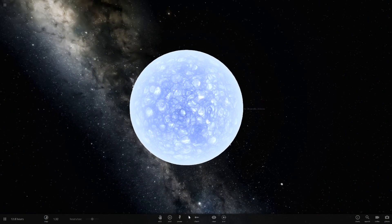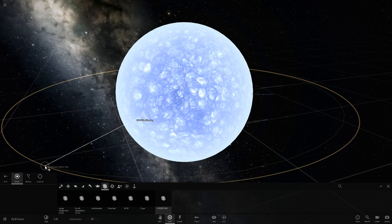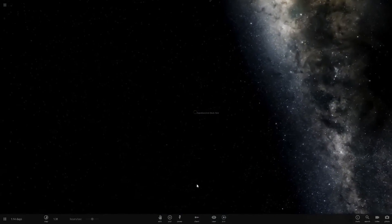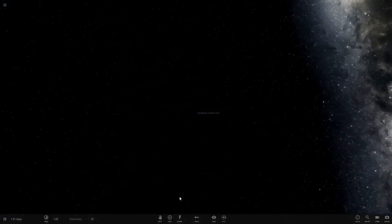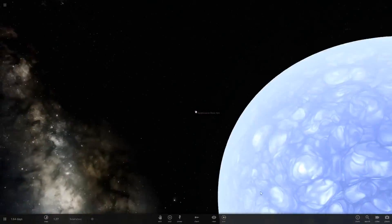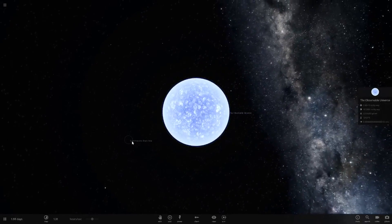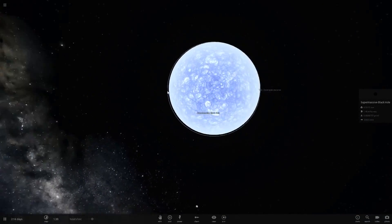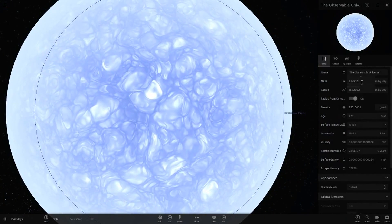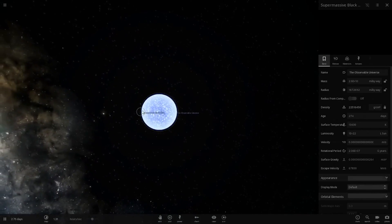This thing is just absolutely massive. We can get a galaxy in to compare — maybe make a crazy galaxy system. If we zoom in on this galaxy and then zoom out, the galaxy is no longer visible. We literally need so many galaxies to fill that thing up. This is the largest possible object — as I proved before, you can increase the value but as soon as you leave the menu it goes back.